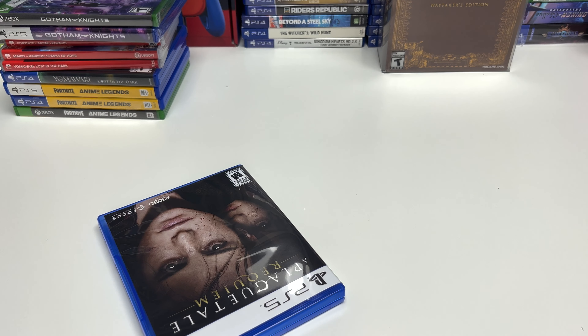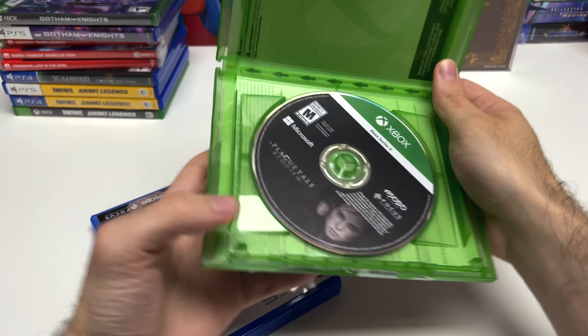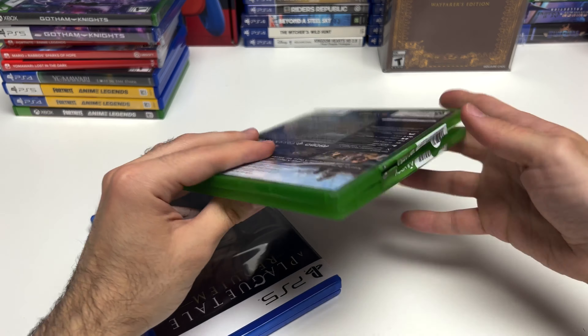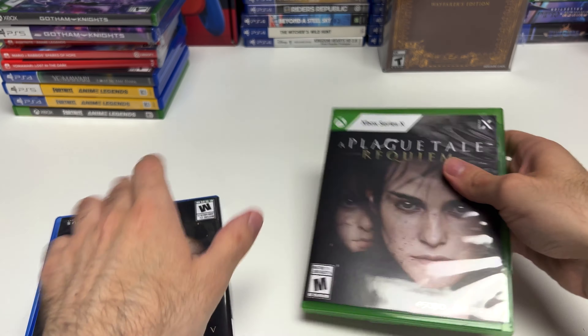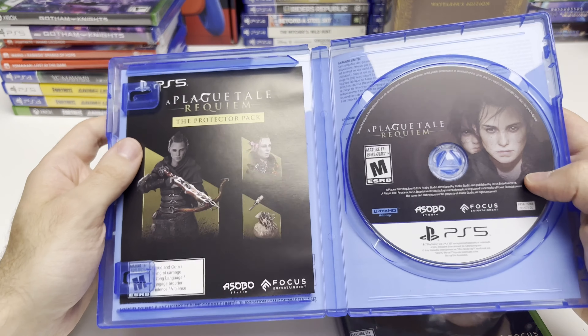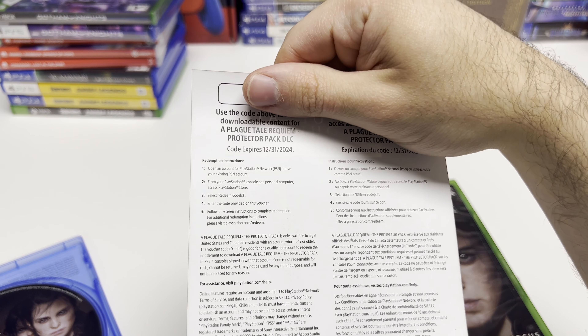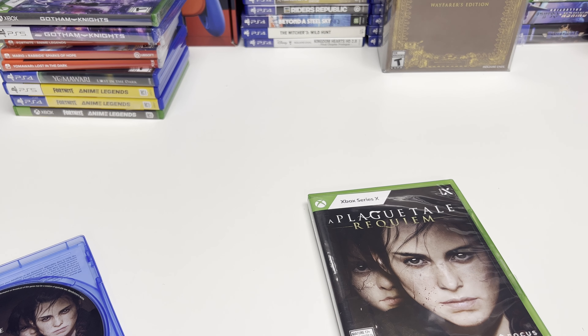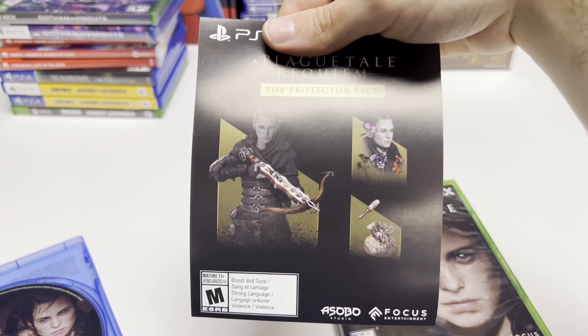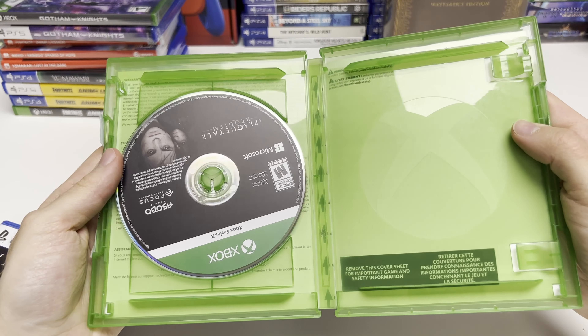Starting with the Xbox, we can see the game disc right here. On the PS5, we have the game disc on the right-hand side, and we actually seem to have a code sheet here. There is a code on the back which expires in 2024, and on the front you can see this is the Protector Pack — interesting that we did not see that with the Xbox copy.